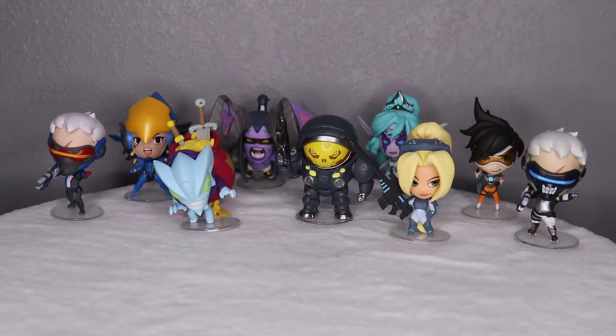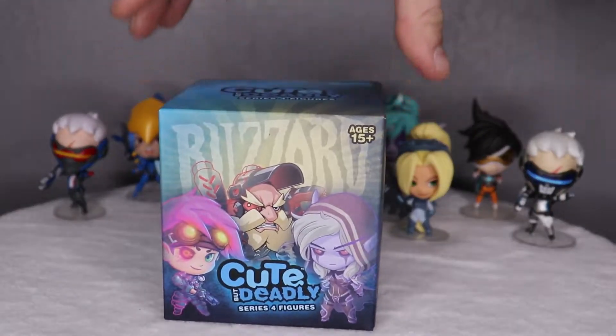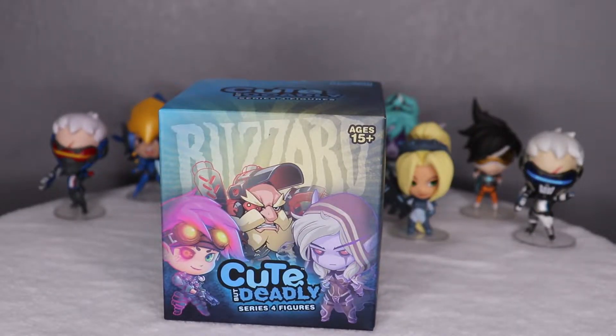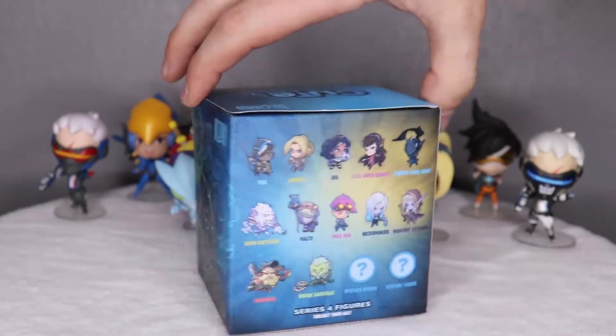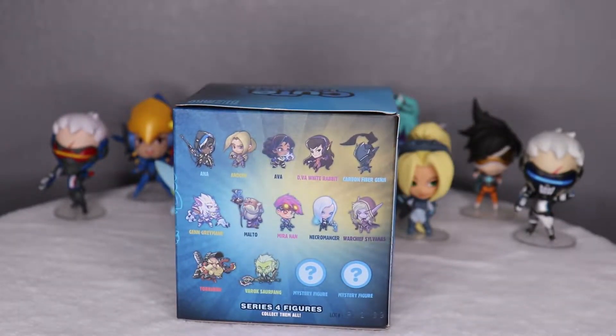Today we were out toy hunting and what did we come across? The newest series of Cute But Deadly by Blizzard Entertainment — Series 4. It's a whole mess of new characters from StarCraft, World of Warcraft, Overwatch, and even looks like a couple characters from Hearthstone.